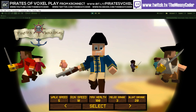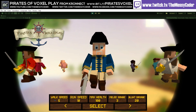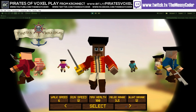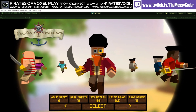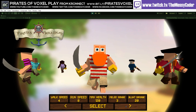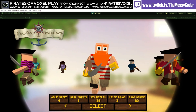Select our cannon. Man the cannons. We've got walk speed, run, max health, melee range, blunt damage. There's some treasure here. So is he a pirate or is he an officer? They've all got different benefits. Blunt damage 20, max health 120 — this guy's awesome.